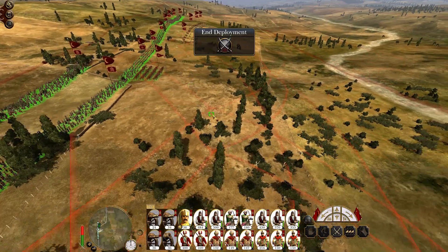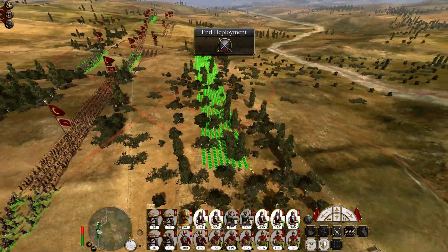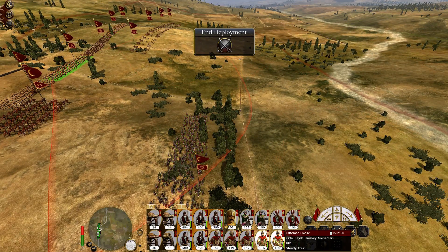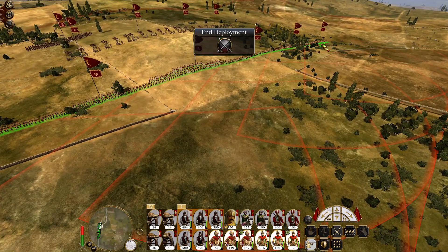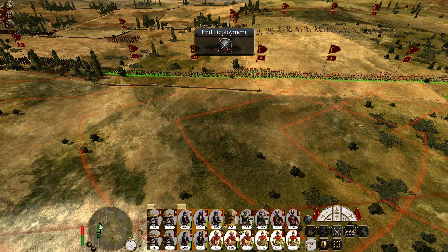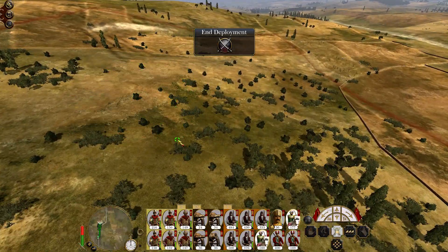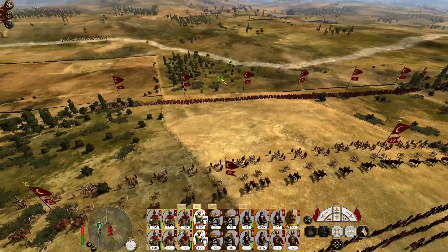Let's move everything else back. We do have a defensive wall here, but since we're attacking we don't want to be too defensive. I'm going to stretch my line out quite a bit to cover everything. My melee troops will sit behind my cannons to support. I've got 2 units of cavalry going on my left, and my general will stay out of the way on top of the hill.